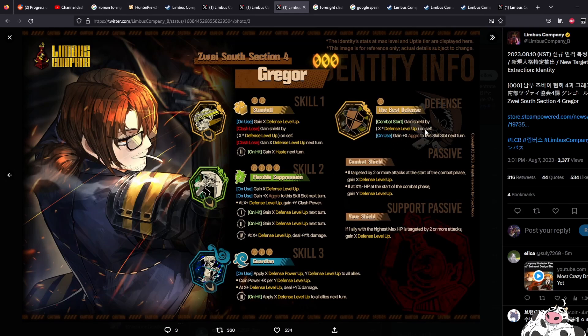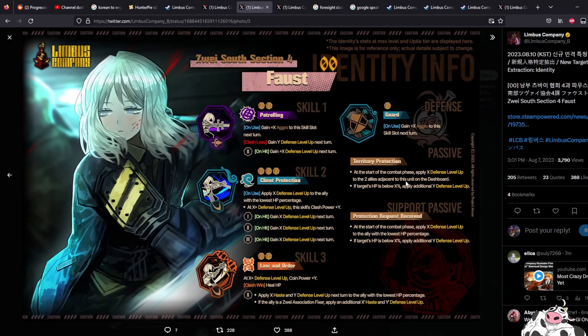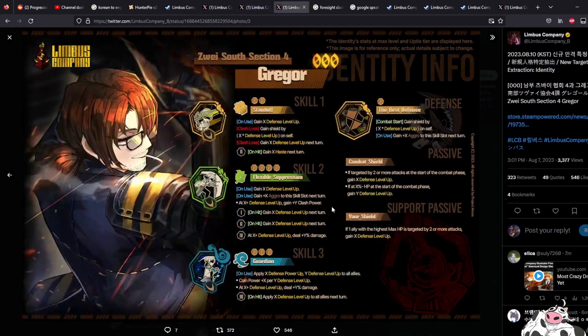You gain a shield by X times defense level up on self, and gain aggro here. Am I looking at a potentially new crazy good tank on Gregor of all people? Targeted by two or more attacks at the start of the combat phase, you gain it naturally. If at a low HP percentage you can gain defense level up, and if the ally with the highest max HP is targeted by two or more attacks, gain X defense level up. This passive works only if you get hit by two attacks or you're low HP — quite similar to Faust, who applies defense level up to adjacent allies at the start of the combat phase, with an additional condition if the target's HP is below X.